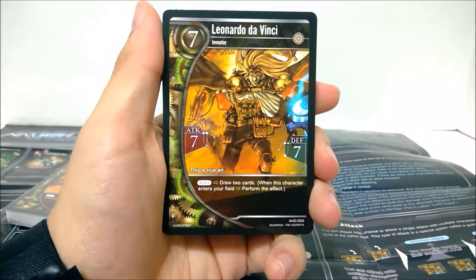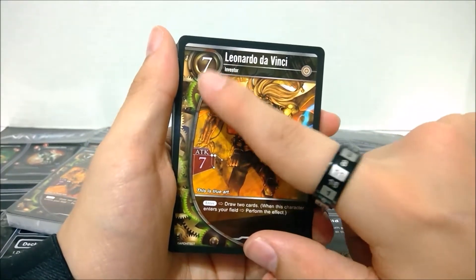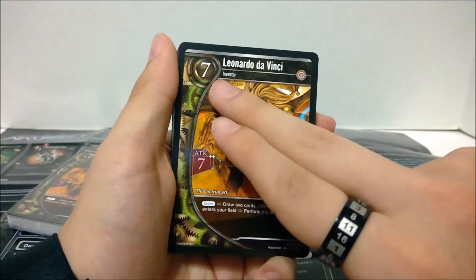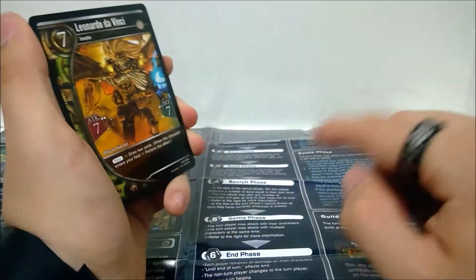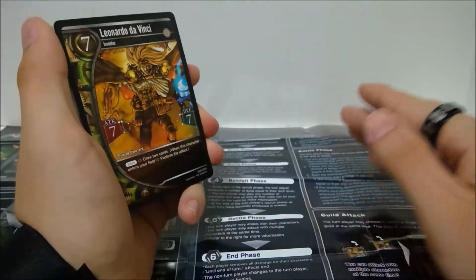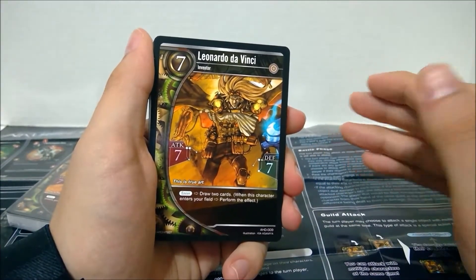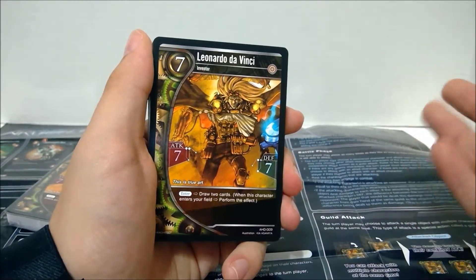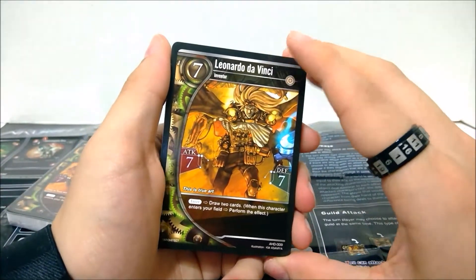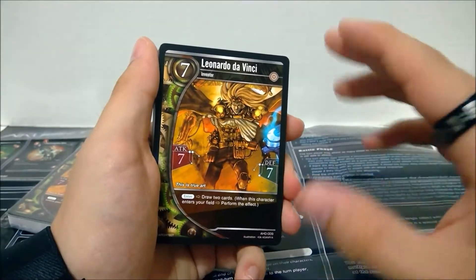So here is Leonardo da Vinci, obviously. Cards have attack and defense, a Dynacost on the upper left, and abilities. Dynacost is different: every turn in the build phase, which is before your recruit phase, you take any card in your hand and put it face down in your HQ zone. Then when your recruit phase happens, you automatically get that much Dynacost to spend on recruiting characters. So if you have four cards in your HQ zone, you just get four energy to spend. You don't tap your cards to get energy. I can see this being a problem in longer games where you're producing like 10 Dynacost and trying to track what's left to spend. It seems really weird to me.